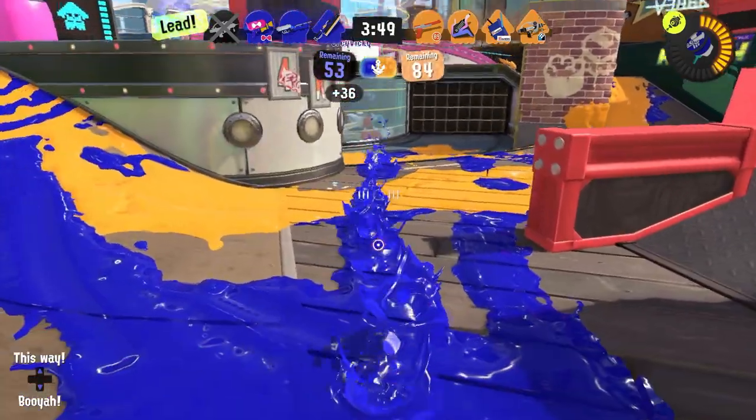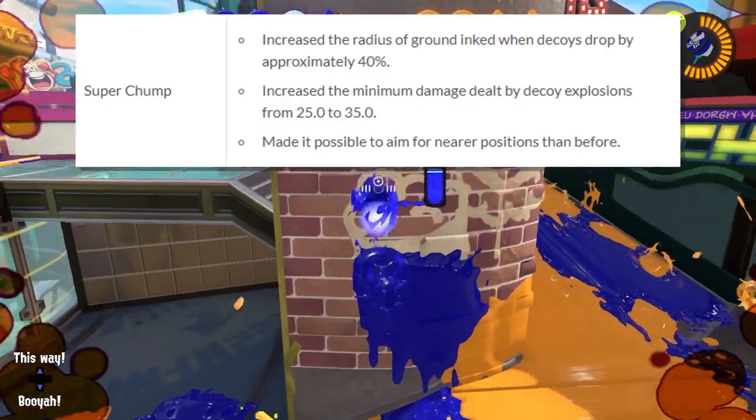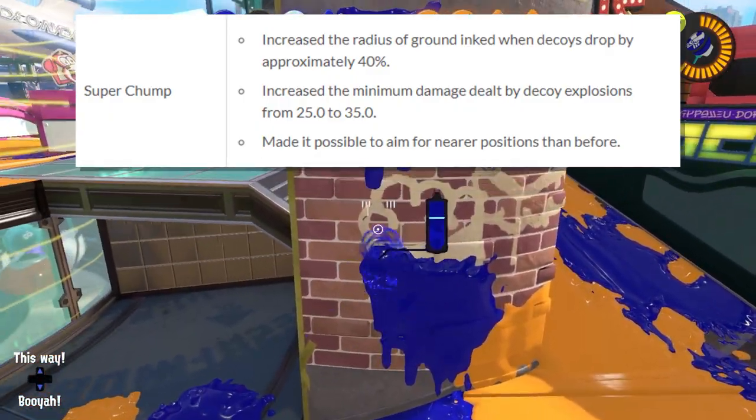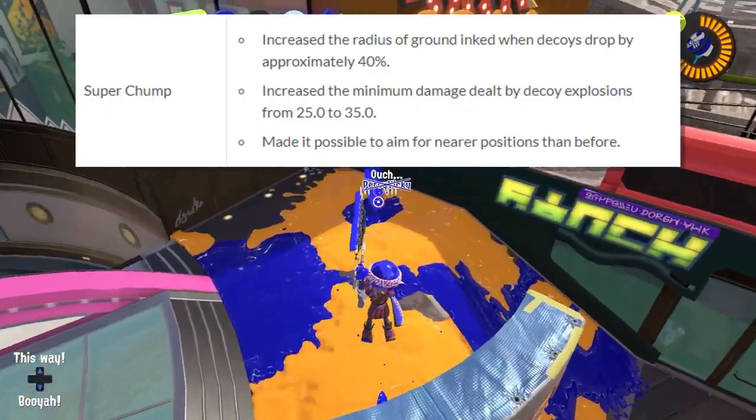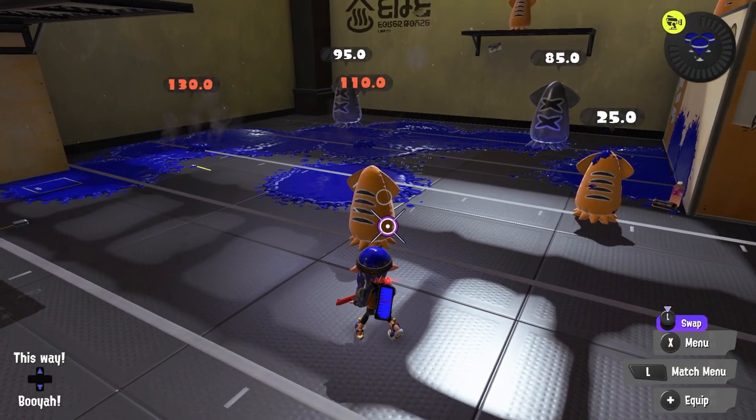And finally for specials, Superchump got a massive buff. Not only will it be aimed closer to help with fights more, and not only will its paint radius be increased by a whopping 40%, but its indirect damage has been changed from 25 to 35. Insane changes, and I'm super excited to see this special more often.